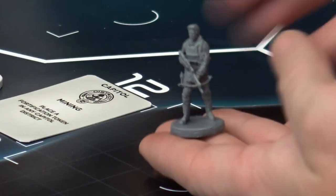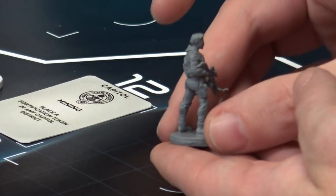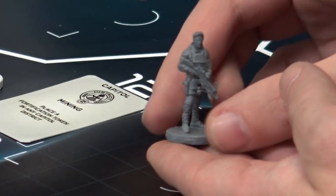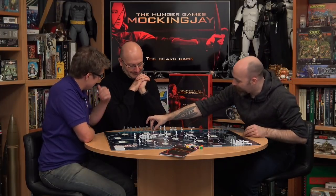Next we have Gail Hawthorne — a nice design with the crossbow, and this will be a single-part miniature. In-game he's more on the combat side, strong in tactics and Intel, and not particularly focused on propaganda.